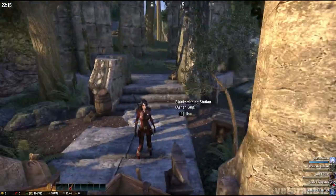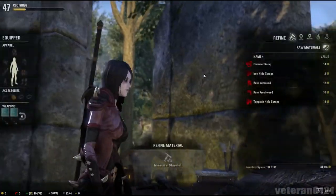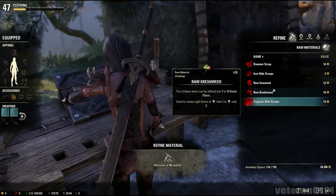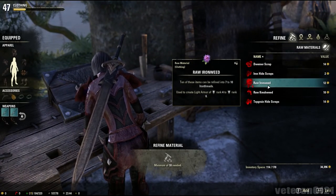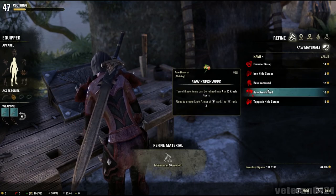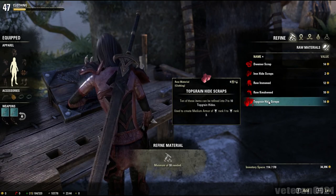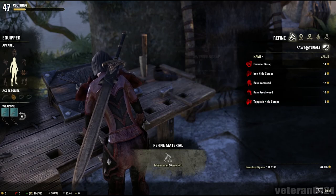Each one of these locations bestows upon you different options. First, you can refine. You've got different types of scraps here that you can refine into ore. Ore is what you use to forge different types of equipment. This clothing station here is for light and medium armor.